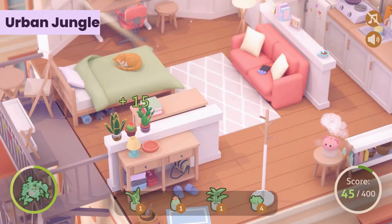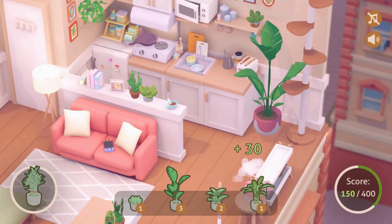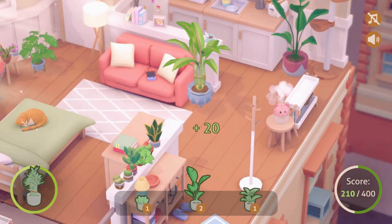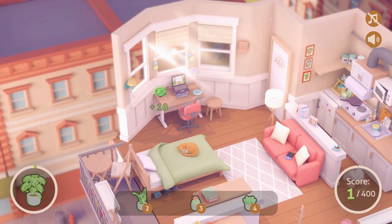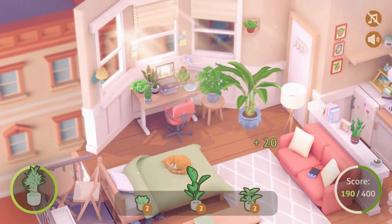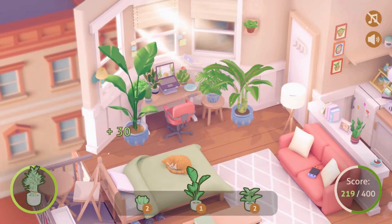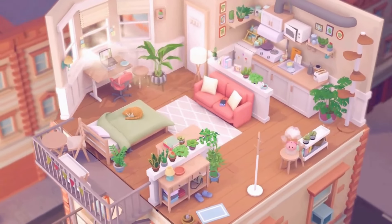Next up is Urban Jungle. Big news from the developers — their first game demo just dropped on Steam. In Urban Jungle, players get to spruce up a cozy apartment with lush greenery, turning it from a drab concrete space into a vibrant oasis. No need to worry about watering or pesky pests — just find the perfect spot for your plants and watch them flourish. There's even a furry feline friend you can shower with affection. This passion project is brought to life by a dynamic duo, promising a small yet heartfelt gaming experience.